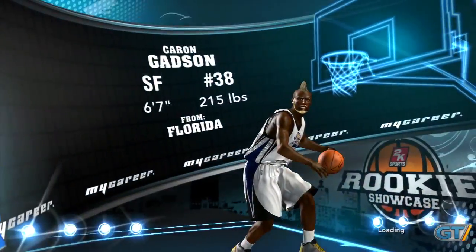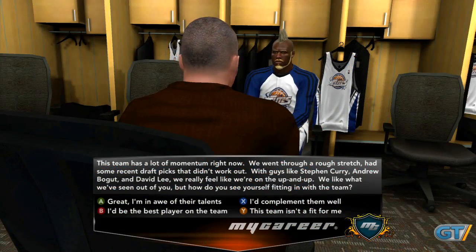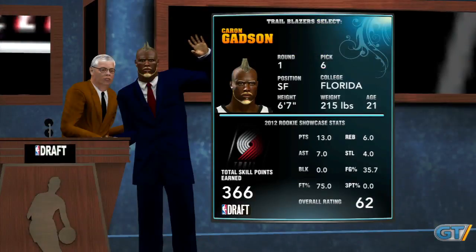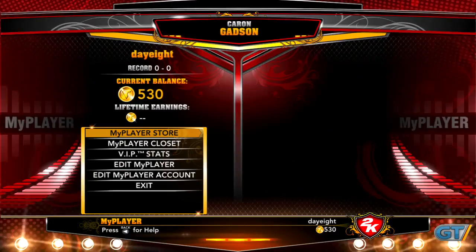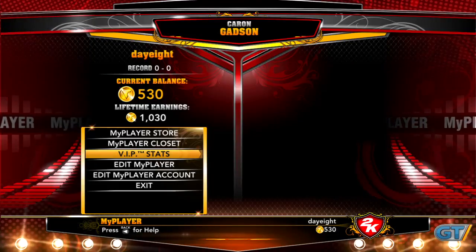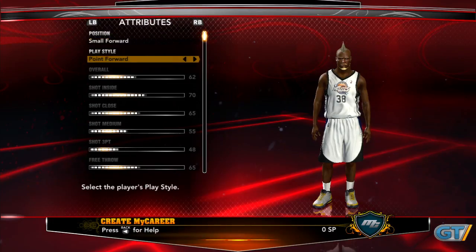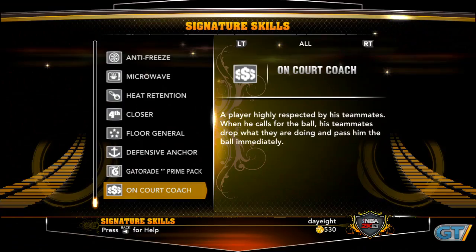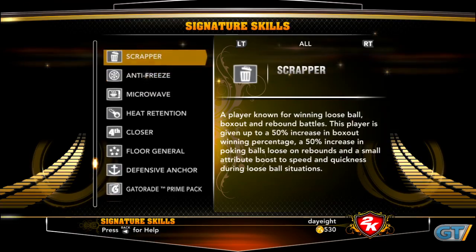The My Player mode from previous games is now integrated into the My Career mode, where you'll attempt to impress scouts in the rookie showcase to determine your player's draft position in the NBA. My Player is now a unified profile system, where you'll be able to see your record, current credit balance, lifetime earnings, and a closet of clothing and accessories you've purchased. One of the more interesting changes to the Create-A-Player system is that you can pick and choose from a pool of 33 signature skills for some added personality.